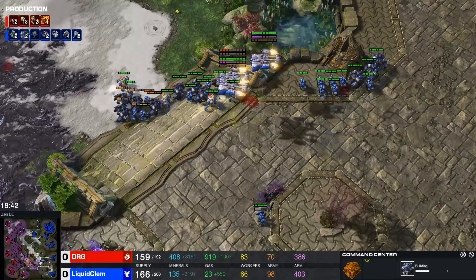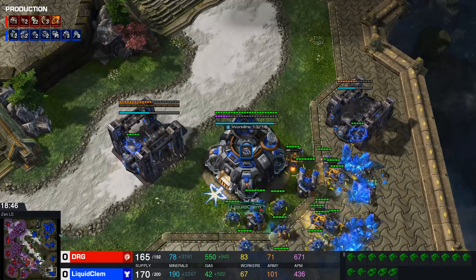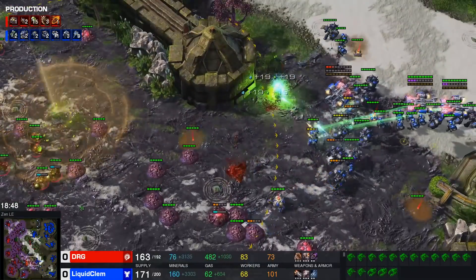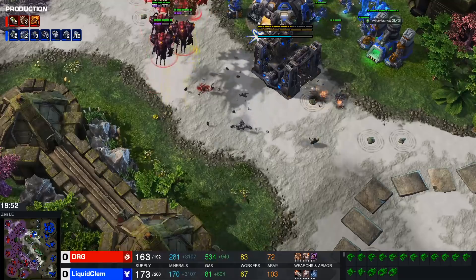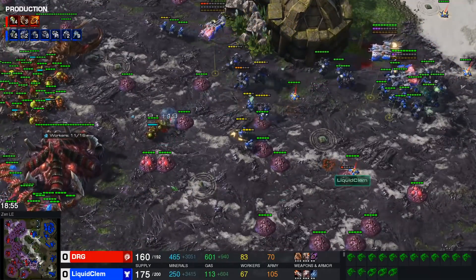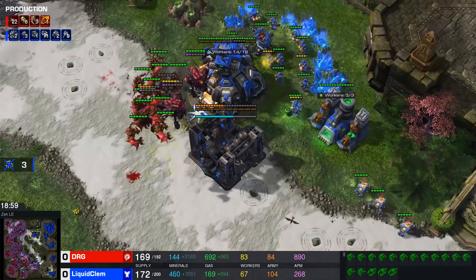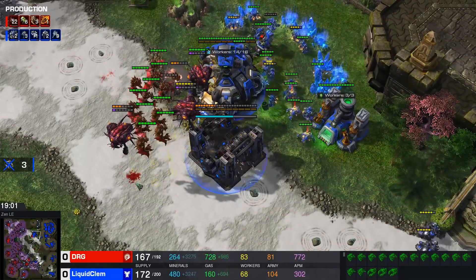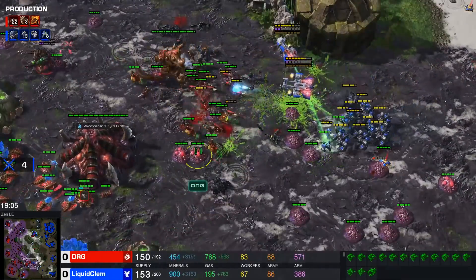DRG still has 150 supply, a lot of that in mutas, plus three attack upgrades on the way and two more ultras being built. An extra CC is being built for Clem in that space. The reason Clem continuously attacks through the bottom side is that the moment he tries something at the top, he'll lose all the SCVs on the other side. So through pressure, the plan is to attack the bottom side to keep that base safe.